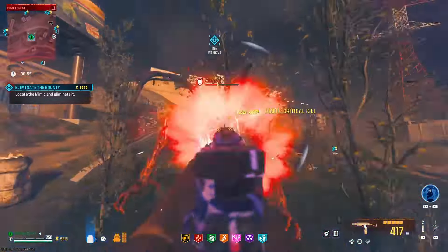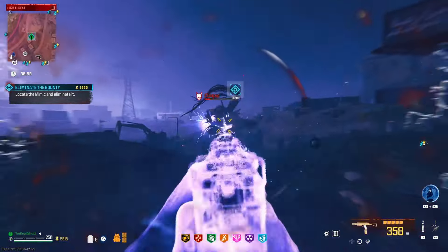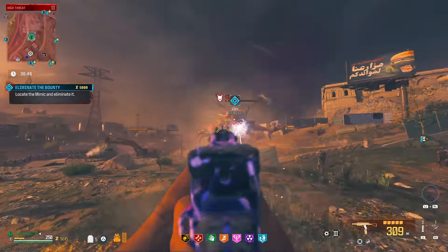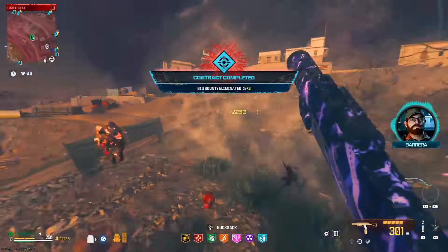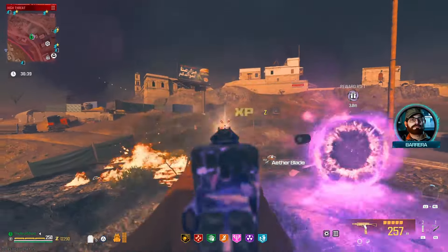This gun is absolutely insane in Modern Warfare Zombies, especially if you put that Magna Holding on it — almost nothing's gonna stop you. We're gonna be doing a bunch of testing all over the big map and then going into the original OG Dark Ether. Welcome back to the channel everybody, my name is Ghost. Appreciate everybody that stopped by the video today. If you're into zombies content or anything Call of Duty, hit that like button and subscribe. We just hit 21,000 subscribers and I cannot thank you guys enough.